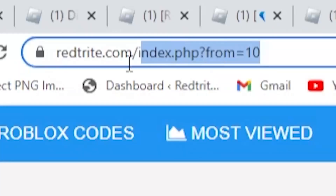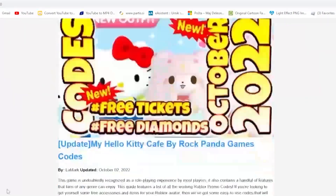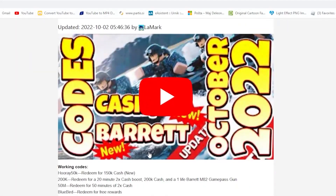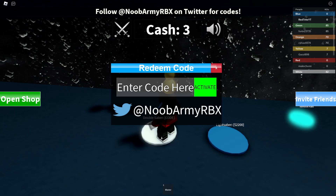Let me tell you about my app that I created just for you guys. You can download it from the Google Play Store — it's a codes app so you can get codes much faster and more efficiently. It's super simple to get them from the app, especially on mobile. Links down below.